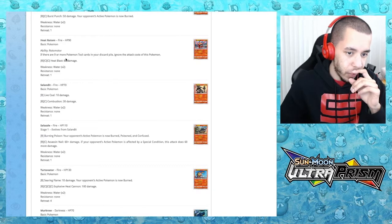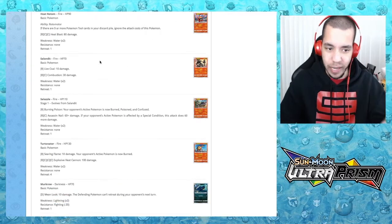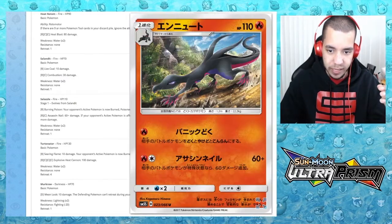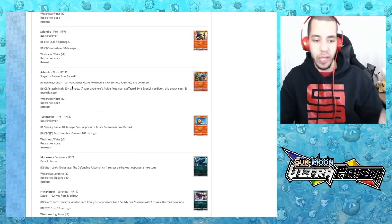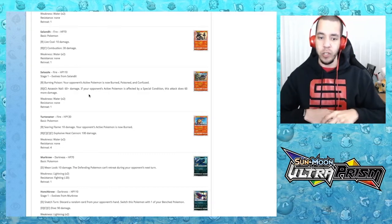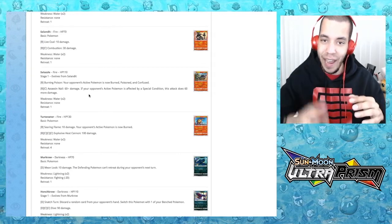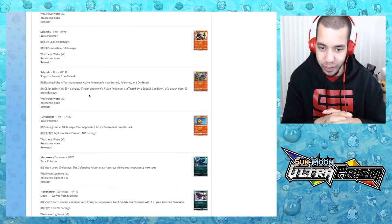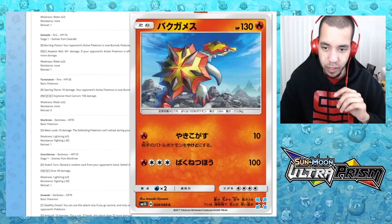Heat Rotom is here too — same nine-or-more tool cards mechanic. I'm sure there'll be a deck for the Rotoms. We also have Salandit and Salazzle: the opponent's active Pokemon is now burned, poisoned, and confused — that's just rude. If the opponent's active Pokemon has a special condition, the attack does 60 more damage for 120 total. Then we have Turtonator — Burned — looking off into the distance.